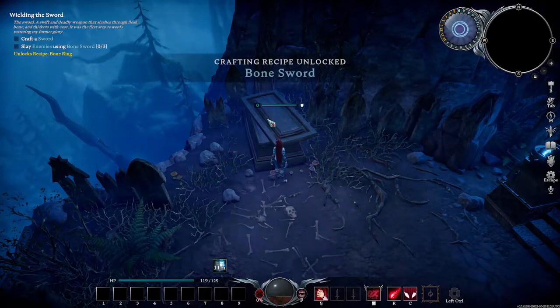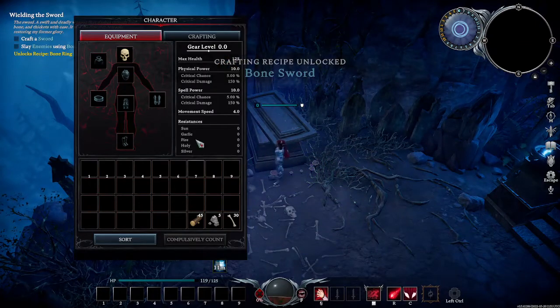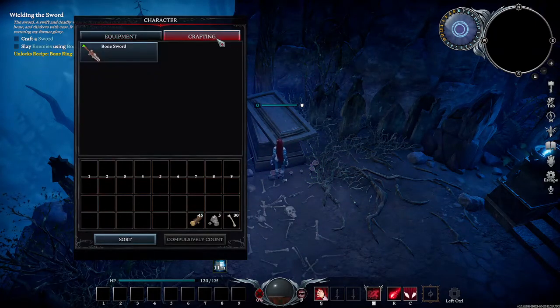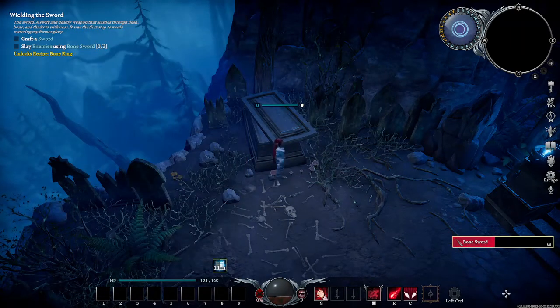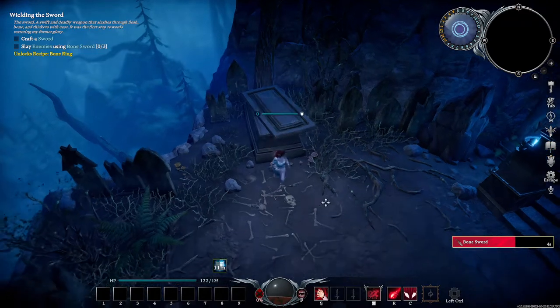Now that we have the recipe for the Bone Sword, we can craft. You get to your crafting menu by pushing Tab. Go into crafting, select the Bone Sword, and it will automatically start creating it. Push Tab away and you can see it's still crafting in the bottom right.